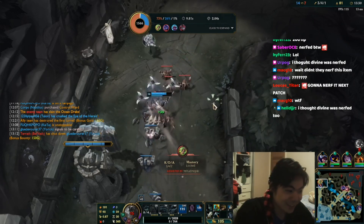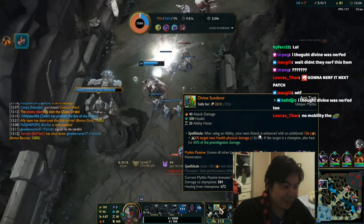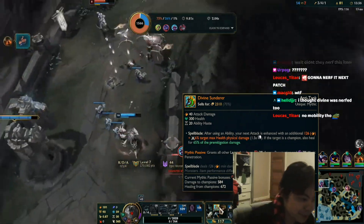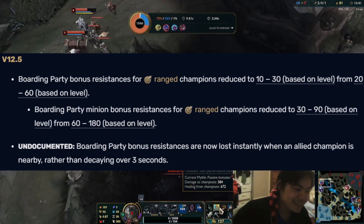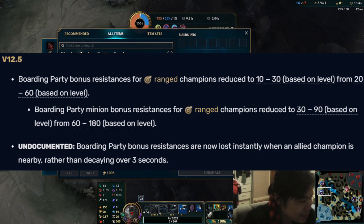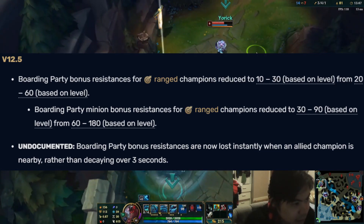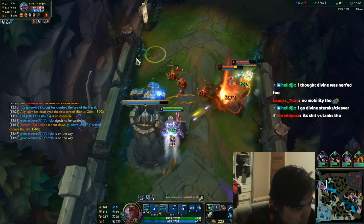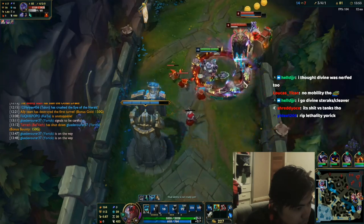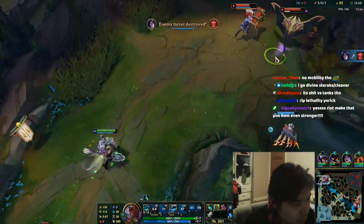Now another change that happened in this patch is the Hellbreaker bug fix. For those that don't know, Hellbreaker's Rhesus — whenever someone got near you — used to decay over three seconds. But then in patch 12.5, they nerfed Hellbreaker, making it so that whenever you go near somebody with Hellbreaker, you instantly lose the stats, making it really awkward because sometimes you're mid-fight and then you lose the Rhesus and just get one shot. That's been the thing since patch 12.5, and I think everyone assumed that this was a nerf, because everybody in pro play was rushing Hellbreaker, and this nerf was meant to supplement the Rhesus nerfs for ranged champions.